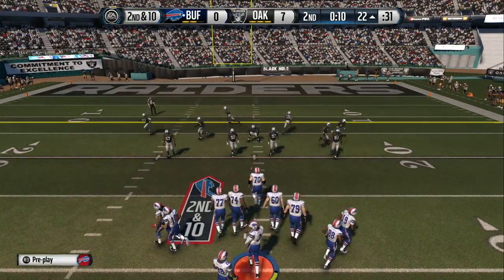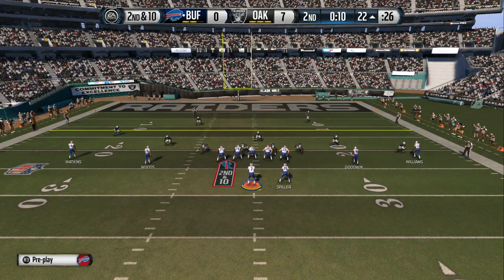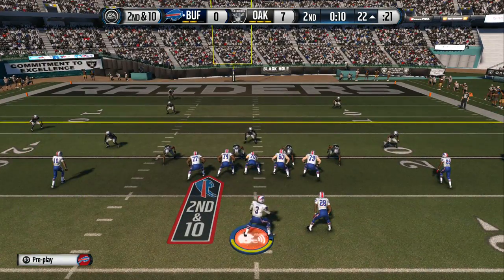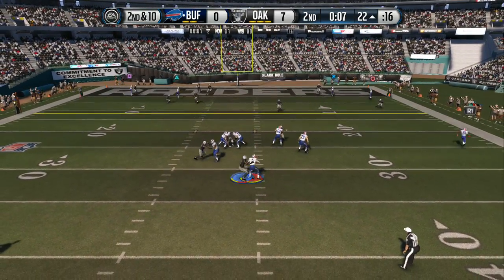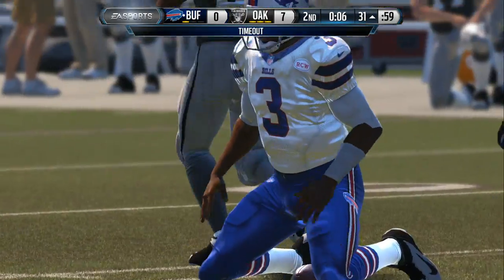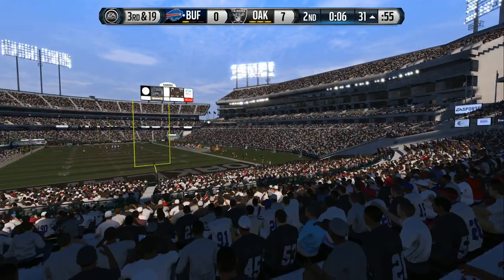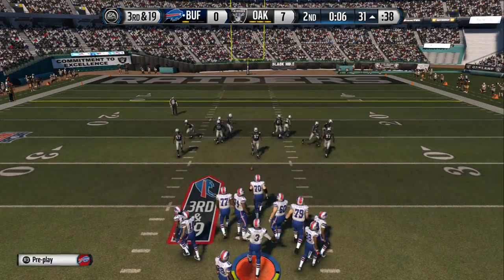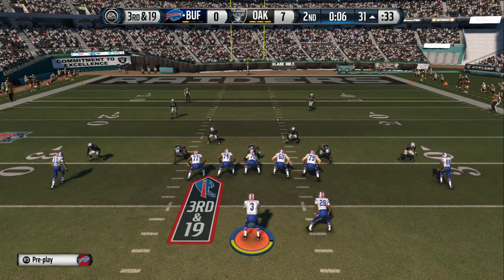Second down after the incompletion. It's a dime look for the defense. Manuel from the gun — Justin Tuck has a sack. You're talking about getting overpowered. The right guard and right tackle are both fooled, get run over, and give up a sack. Can they overcome the sack? Third down on the way — this will probably be the last play of the first half.